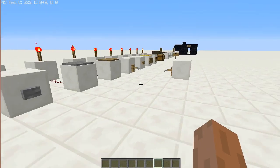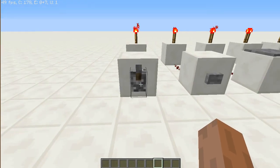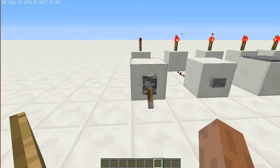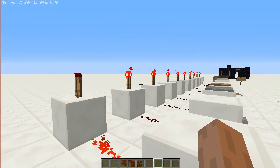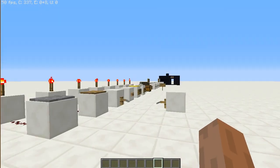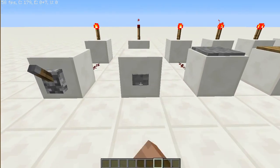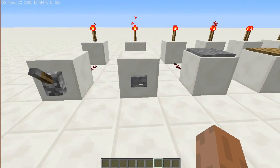So here we are. These are the input devices, and then we have outputs. So as we saw in the previous video, we are using levers. Levers power the block, which powers the redstone, which turns off the redstone torch. We will be using that same thing in all these places, and we will use the button in the inputs and in the outputs, just because we don't need to keep right clicking like that.